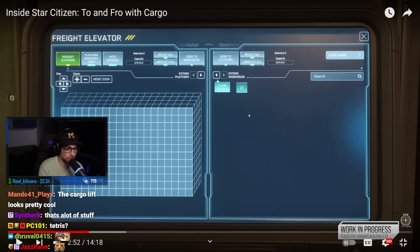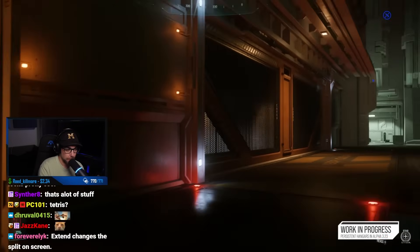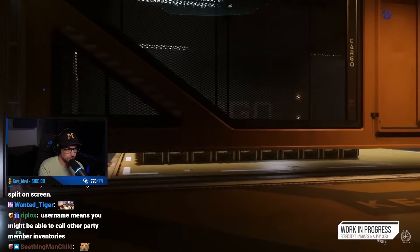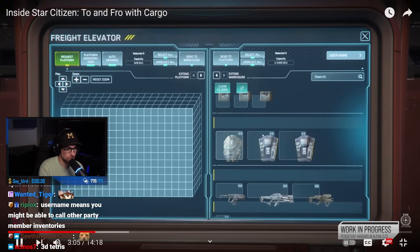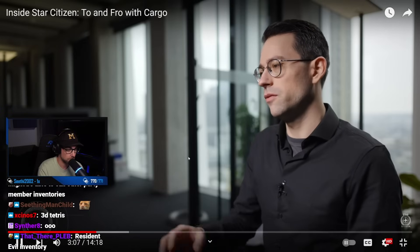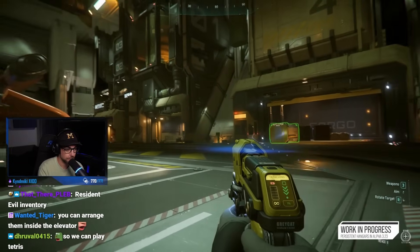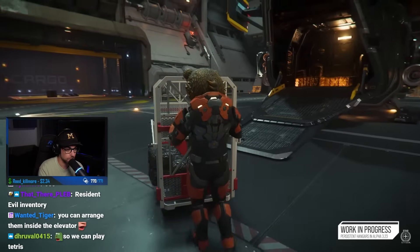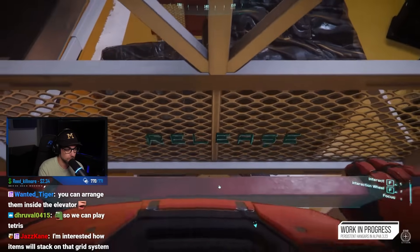There's a lot going on in this UI — pan, zoom, extend platform, extend to warehouse. The left-hand side shows the contents of the platform itself, and the right-hand side has a similar inventory layout with your armor, weapons, and items. You decide what to spawn in on the freight elevator, then you can start loading and unloading cargo into your ship. If you're considerate about loading order, you can front-load certain items to make multi-crew loading as streamlined as possible.